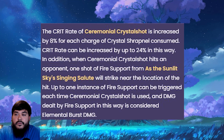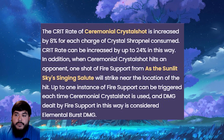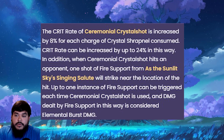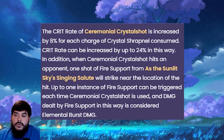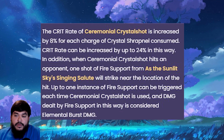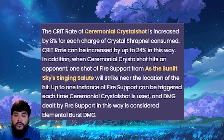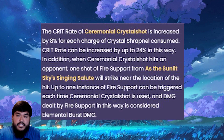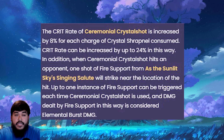C2: the crit rate of her elemental skill is increased by 8% for each charge of Crystallized Sharp Nail consumed, up to a maximum of 24% crit rate — which is actually pretty damn nice. In addition, when the elemental skill hits an opponent, one shot of fire support from her elemental burst will strike near the hit location. Up to 1 instance of fire support can be triggered each time her elemental skill is used, and that damage is considered elemental burst damage. A nice extra burst of damage plus 24% crit rate. I think C2 is pretty good, but considering C1, it may not be as worth it unless you really want the extra crit rate.